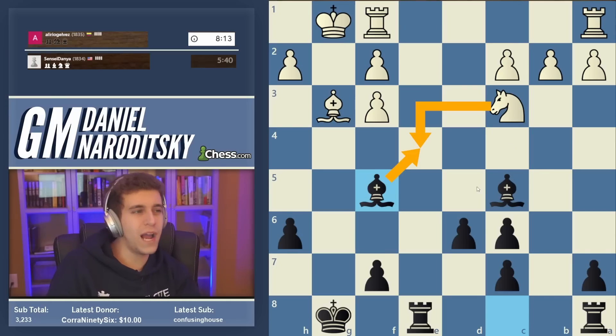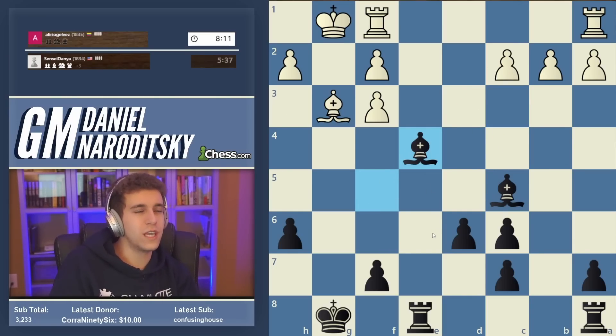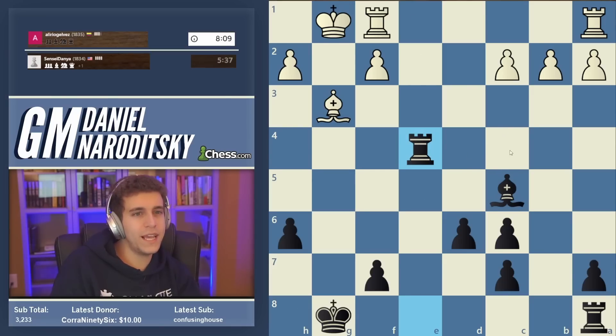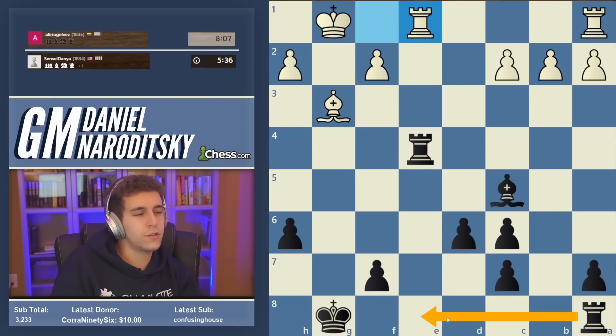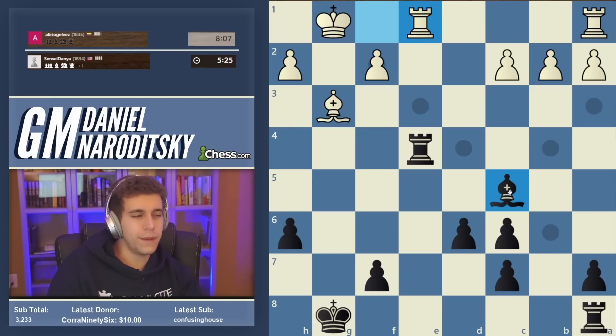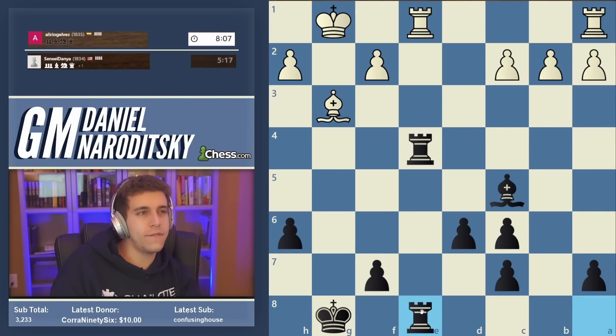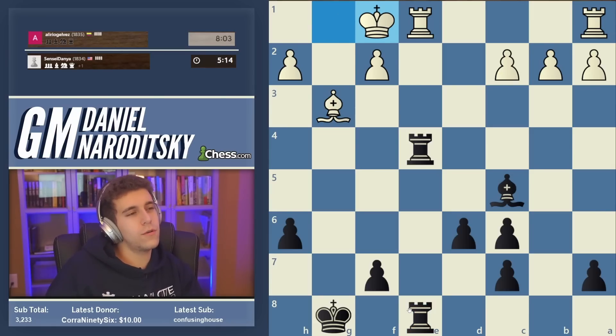Our opponent does it anyway, just giving up a pawn. Obviously we take it, and now we have control over the e-file. We don't want to trade on e1 — some people would make the mistake of thinking 'I can simplify,' but simplify on your own terms. F5 is possible but I don't see the point of playing f5 when we can double rooks on e8 and keep control of the e-file. Okay, so this is an interesting moment — we can trade all the rooks. Is that bishop endgame winning? Probably it is — bishop endgames up a pawn are often winning, but they're not comparable to pawn endgames.